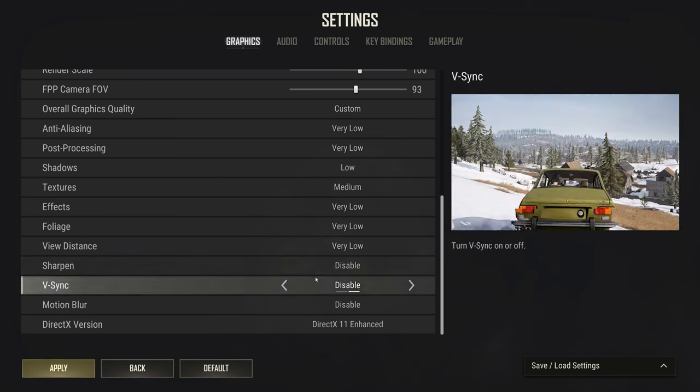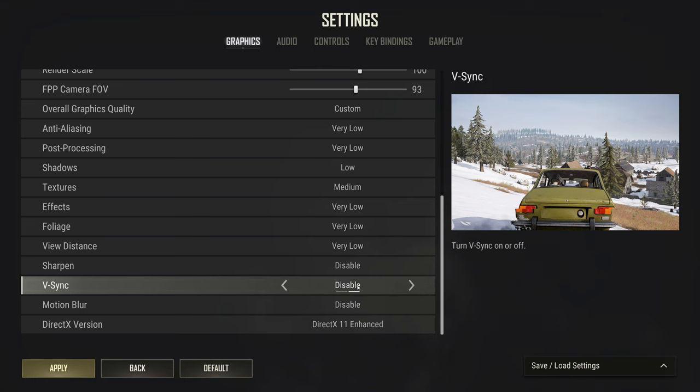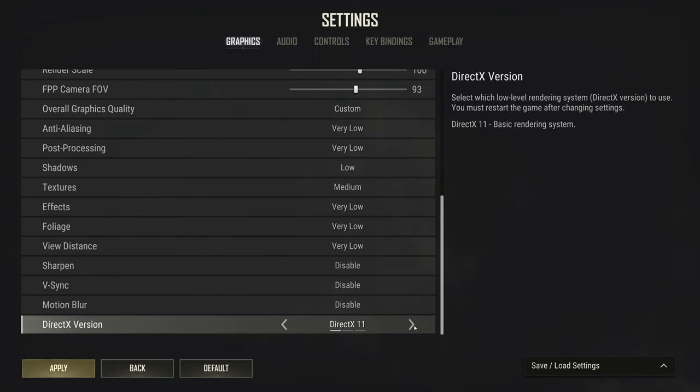Sharpen off gives slightly better FPS, though some people find they see better with it on. V-sync should always be off — it's terrible. Motion blur should always be off too. There are three DirectX versions: DirectX 12, DirectX 11, and DirectX 11 Enhanced. DirectX 11 Enhanced gives me the best frame rate. DirectX 12 gives about the same and sometimes slightly better FPS, but I was getting a lot of crashes with it. DirectX 11 Enhanced gives me more FPS than standard DirectX 11 without any crashes, so I use DirectX 11 Enhanced.